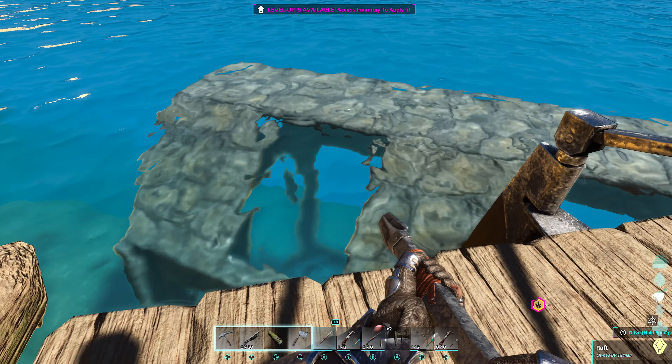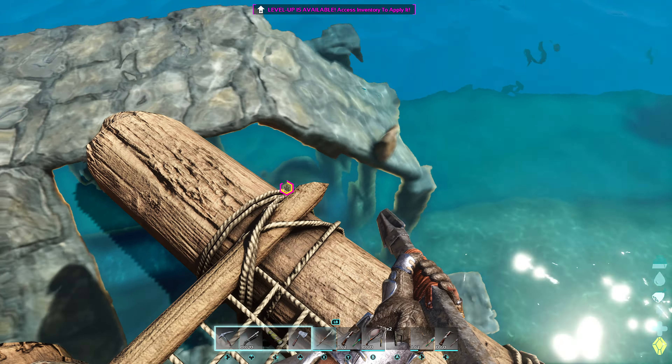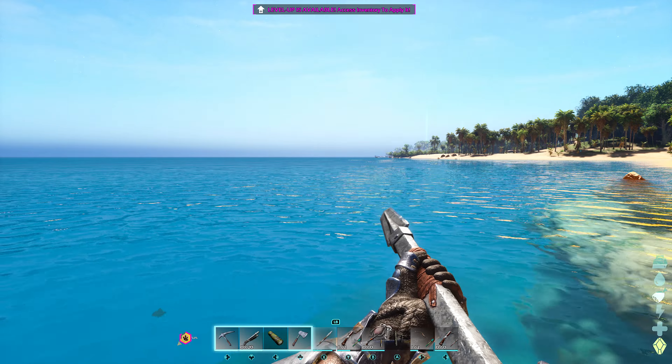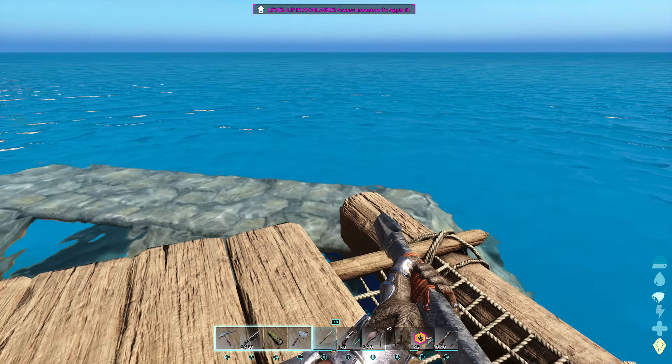You could use this trap also for other things — you could use a smaller version of it where you're only using the pillars around the edge instead of dinosaur gates, and you'd be able to catch the manta ray-looking things.